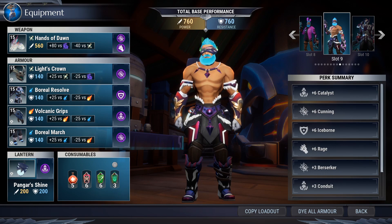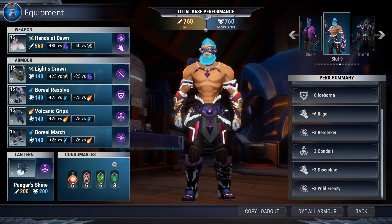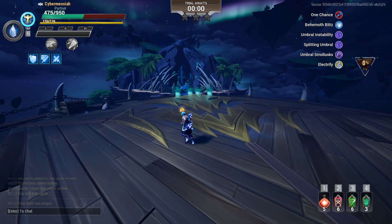The cells we're taking are 6 Kailas, 6 Cunning, 6 Iceborne, 6 Rage, 3 Berserker, 3 Conduit, 3 Discipline, and 3 Wild Frenzy. The 6 Kailas works with the potions we're taking, and 6 Cunning works so well with the new crit pot, giving us extra crit chance and crit damage. The 3 Berserker and 3 Wild Frenzy can be switched to whatever you prefer — 6 Berserker or 6 Wild Frenzy if you like. I like the three-three split, and then we have 3 Conduit to get a bit more attack speed, which really helps with attack timings against such a fast behemoth like Drask, especially with Behemoth Blitz.